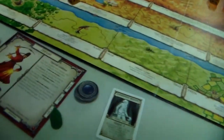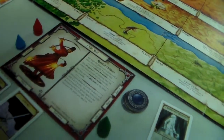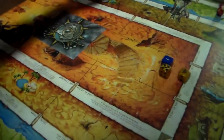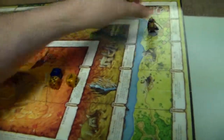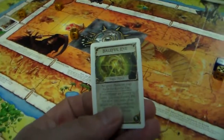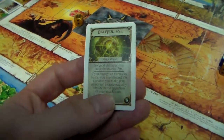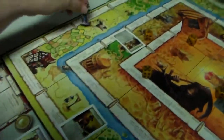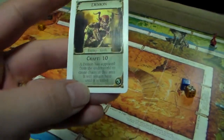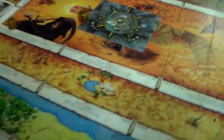The Warlord lands at the fields and draws a Baleful Eye card, but no good character may have the Baleful Eye — she's evil so she can take it. Gin Blood moves to the fields and encounters a Demon with a craft of ten.